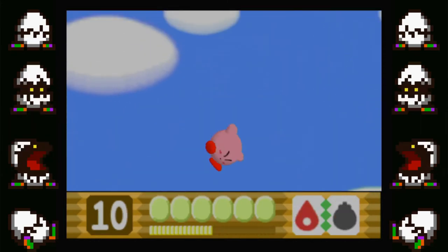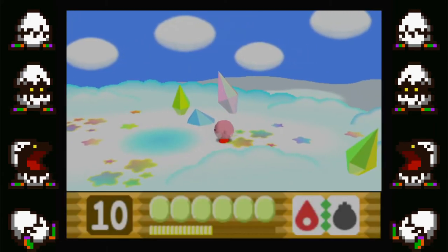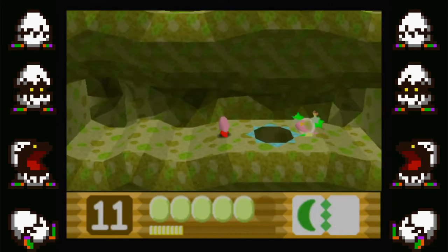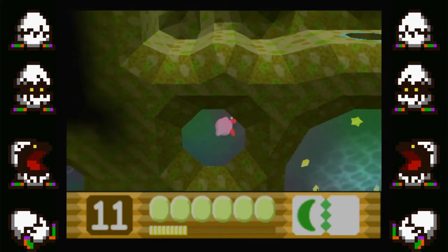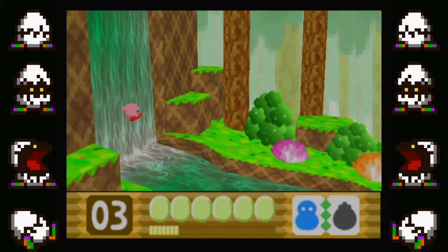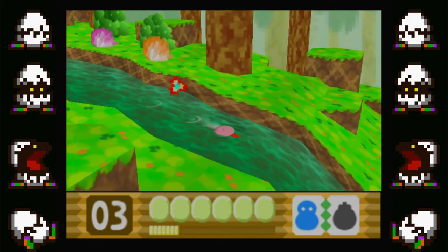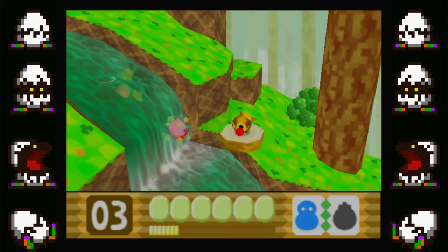I gotta get a few positives in, though, as I enjoyed the game overall. I'll talk about the presentation first — even though this is a Nintendo 64 game, I really don't think the graphics are too bad. This is most likely due to the art style, which is nice and simple. Kirby himself is kinda hard to screw up graphically — he's a pink puffball. Even though the game is a 2.5D side-scroller, it's still nice to see these 3D environments and enemies, which is a first for the franchise. Some levels, like the ones with the waterfalls or the nice-looking cloud and snow levels, just look so much better than they would have on older hardware. It's aged much more gracefully than a lot of other Nintendo 64 titles.